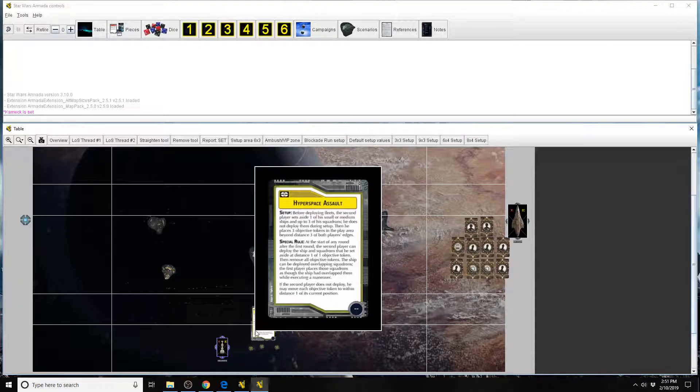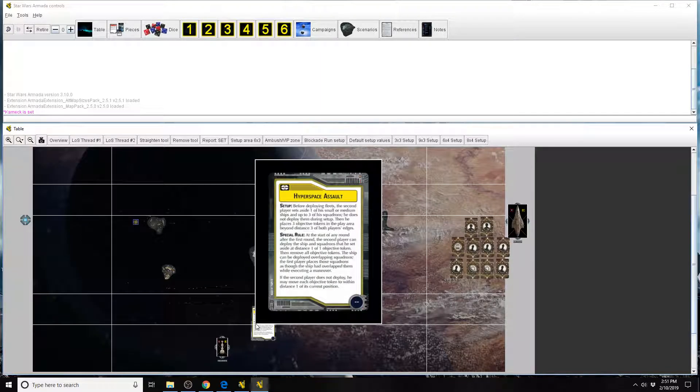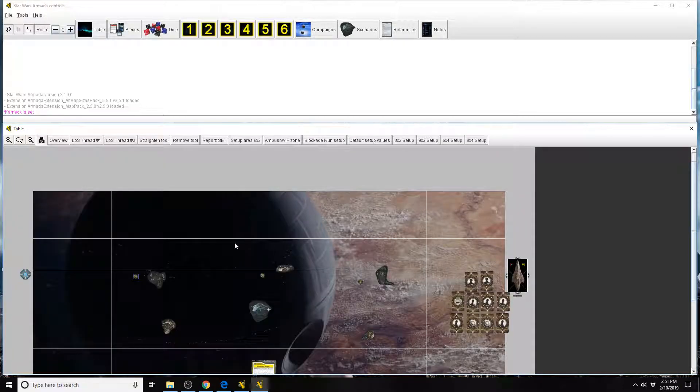Now he needs to set out the objective tokens into the play area. We're going to say the second player is on the bottom, so it's probably a good idea to place these objective tokens closer to the first player's ships. A great advantage of this card is you can potentially drop ships behind an enemy fleet where they can start dealing damage. You need to place these beyond distance three — the first line is distance three, that's one to three. The second line is one to five. So we go ahead and put a token there, there, and there.